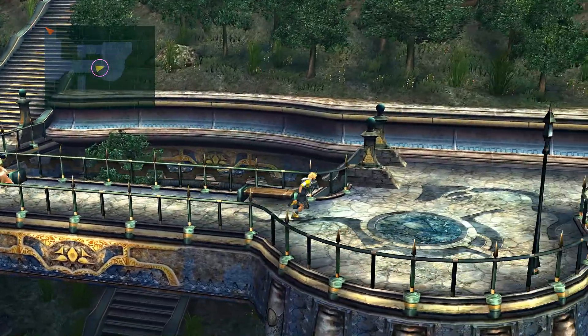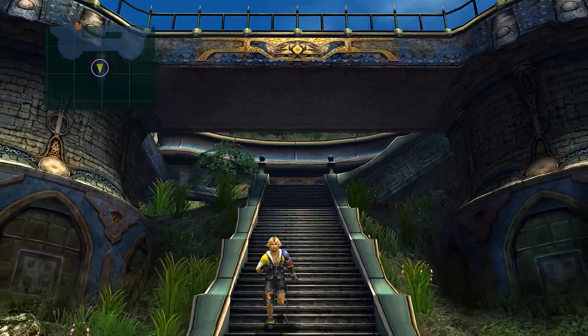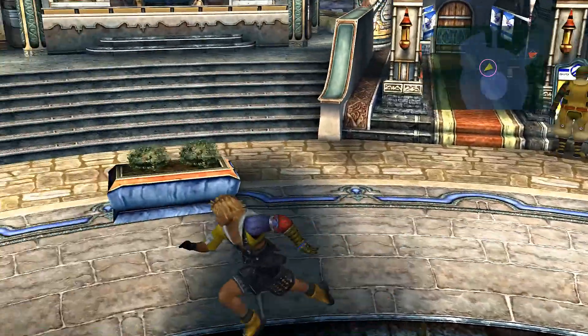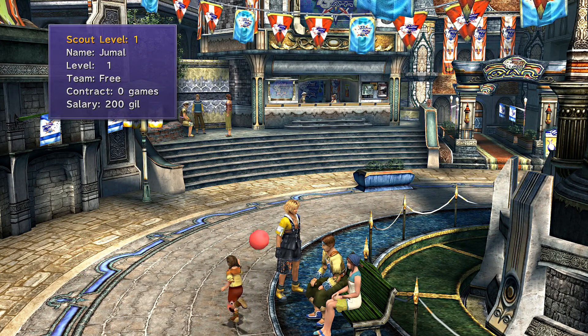First I want to show you the guys that I recruited. It's pretty standard — if you Google 'best early Blitzball players to recruit,' these guys show up like nine out of ten times. The first one's usually on everyone's list, and it is this dog right here. His name is Jamal and he is a really, really dope goalie.